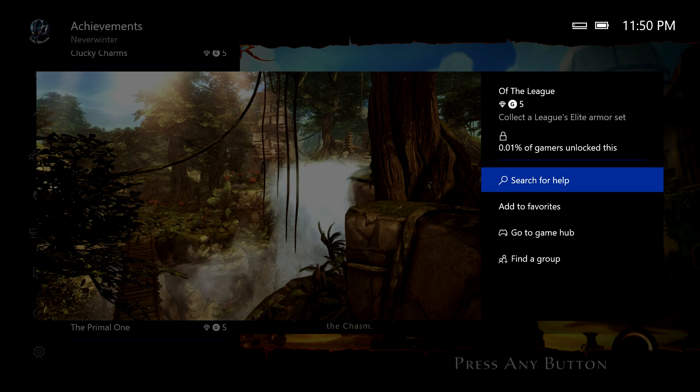This is a rare achievement, it's a 5-gamer score achievement, and pretty self-explanatory, except for there is one twist that confuses most players. This is part of the DLC, The Jungles of Cholt, for Neverwinter, and what you have to do is collect a League's Elite armor set.